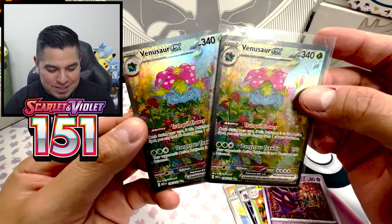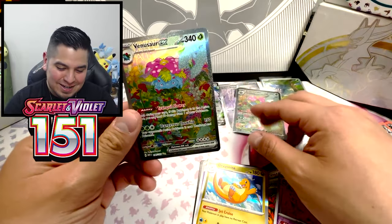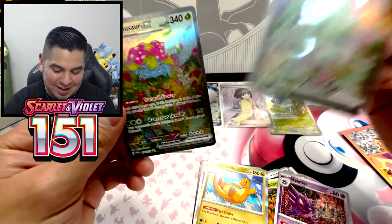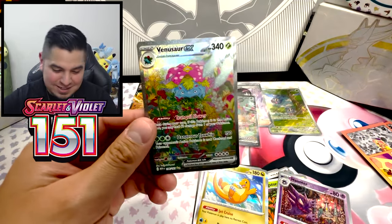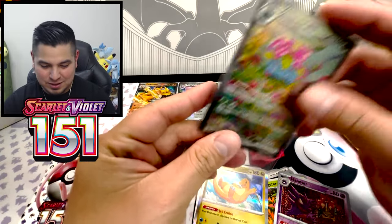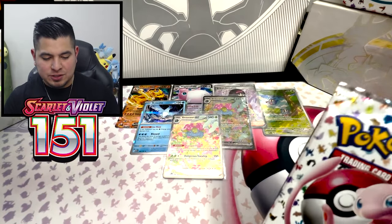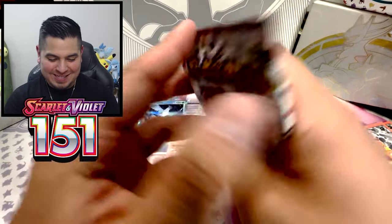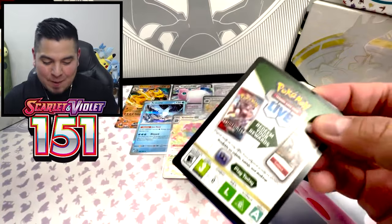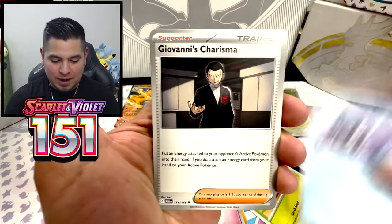How do you pull two of the same SIRs? God. No shot. Unbelievable. Trade bait, right? Who wants a Venusaur? Damn, that's wild. I actually think it's like a sick joke — two SIR Venusaurs out of this one opening. Like I know I pull SIRs, but really? Couldn't give me the Erika? Couldn't give me that grass?